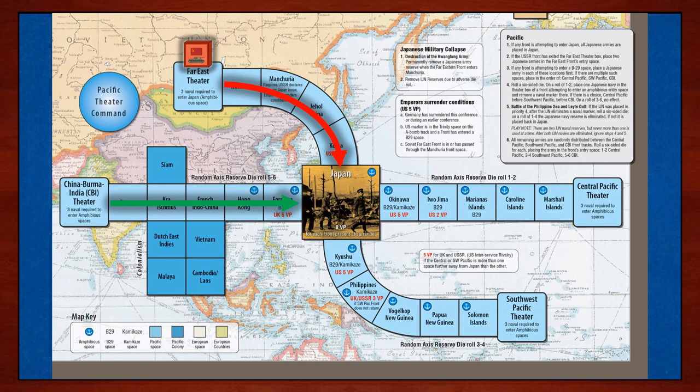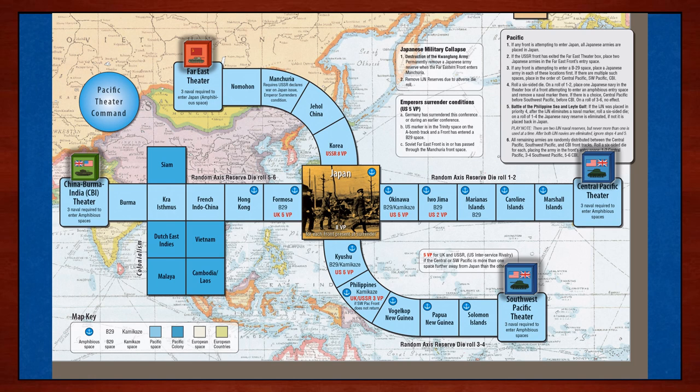England has the China-Burma-India front, or the CBI front track. America has two front tracks to Japan: the Central Pacific theater and the Southwest Pacific theater. The military goal for this theater is for each Allied nation's front marker to advance across their track spaces. Each space represents a specific battleground on the route to Japan. Once Japan is taken, the war in the Pacific ends.